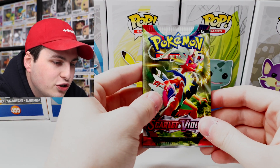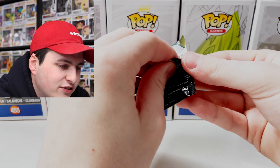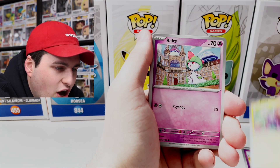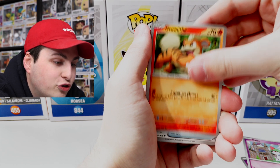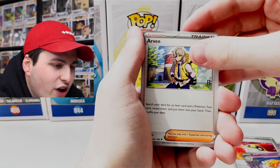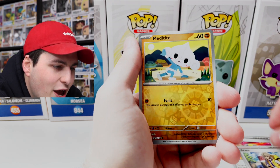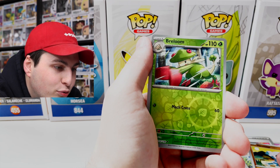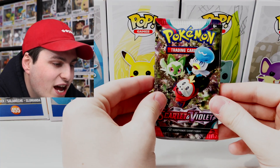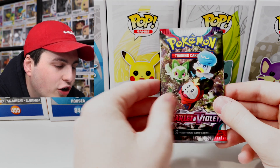Pack number three is the Koraidon art. Let's see how we're doing here — Flabébé, Toxel, Ralts, Growlithe — a classic one — Ultra Ball, Armarouge, Arvin, I believe is how you pronounce it, Meditite reverse, then we've got Breloom, and Slowbro holo. For the first three packs we really haven't had anything crazy, but maybe the starter pack will really help us out.